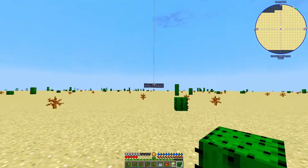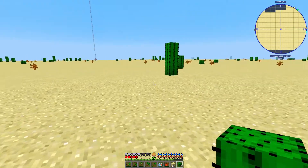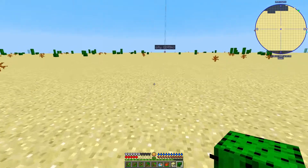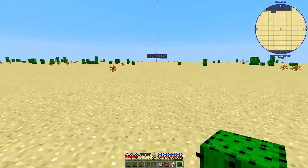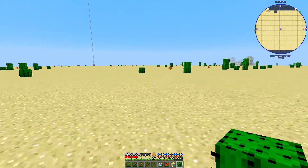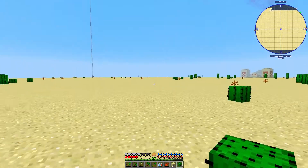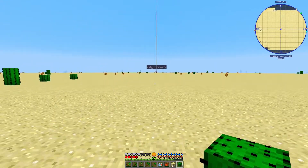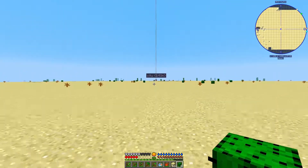Teleportation is a little cheaty but honestly there's no way I could get back in time otherwise. Perhaps someday I'll have a rail system or a tunnel set up to traverse this distance. There's another desert temple there — I didn't mark that on my map. I have not pulled any loot out of these desert temples yet, so that'll be something I'll do eventually. The TNT could come in handy for busting down some buildings.